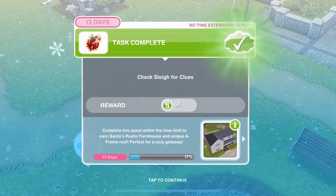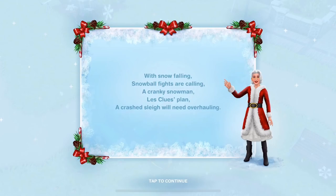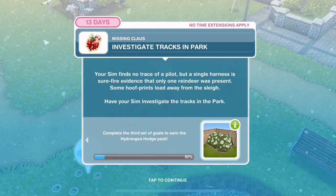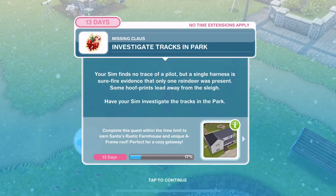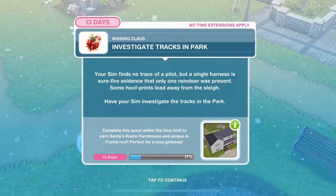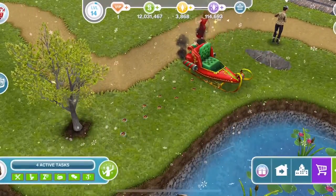You may need to wait here before you can continue with the quest. Now we are playing for the Hydrangea Hedge Pack. We need to investigate tracks in the park. Your Sim finds no trace of a pilot, but a single harness is surefire evidence that only one reindeer was present — some hoof prints lead away from the sleigh. Have your Sim investigate the tracks in the park — click on these prints and investigate for 10 minutes.